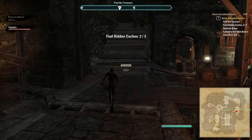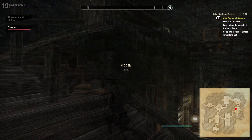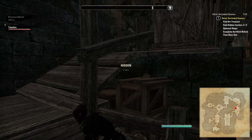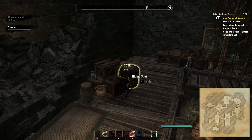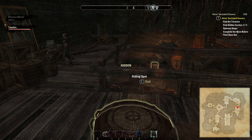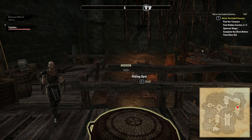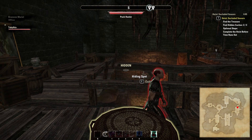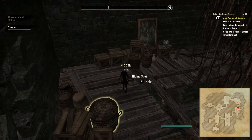The main treasure can be obtained by going up the ramp in this room, watching out for the NPCs who patrol by the bottom of it. There is then another NPC who patrols the top of the location, and you might need some patience to get past him. When he moves to the furthest point from the ramp, move to the hiding spot and wait for him to return. Once he has moved back past you, move around as shown to cross the beam that spans the center of the room to get to the main treasure.